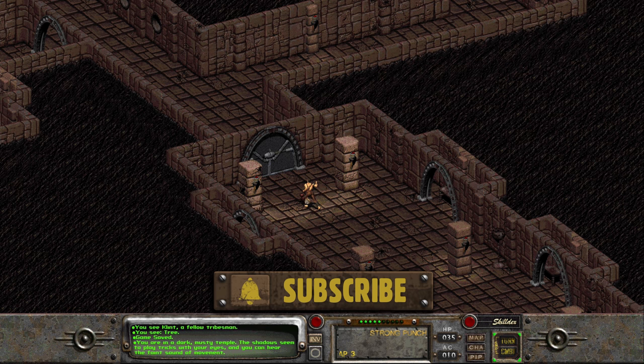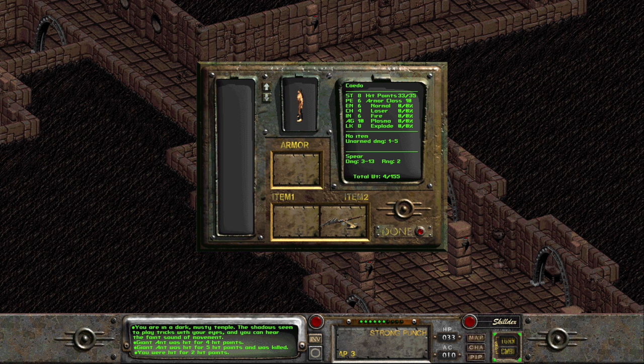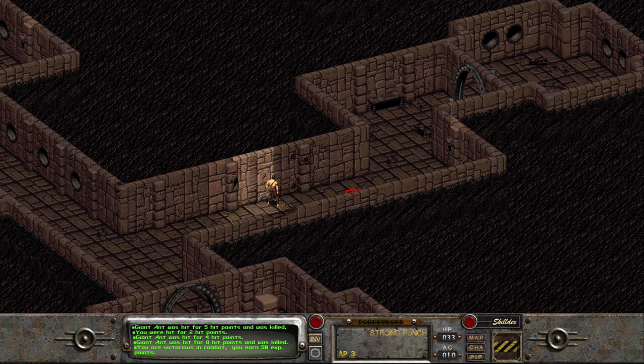Since my character is so skilled in Unarmed, this is going to be relatively easy. I recommended in the Temple of Trials guide to tag either Unarmed or melee, because you do start with a spear as well. That simply makes combat a lot easier through the Temple so you can actually get to the rest of the game. If you're sitting here with 20–30% in your Unarmed or melee skills, you're going to take a very long time to get through all the enemies. And you don't have to commit to those skills after that point either.